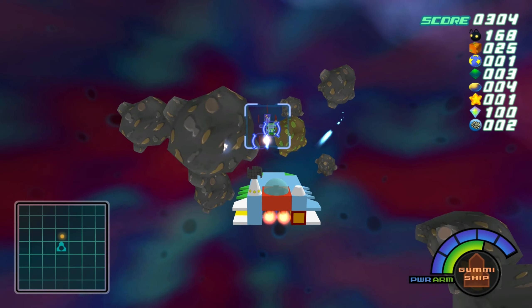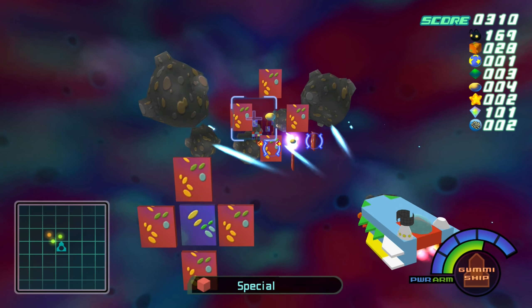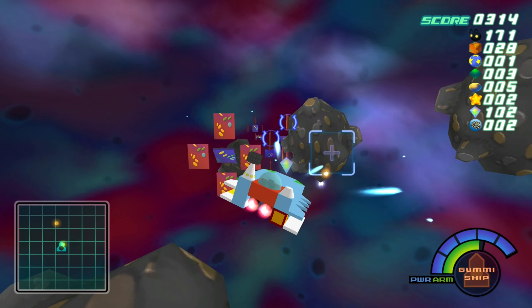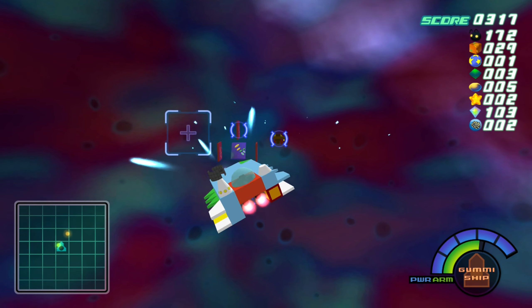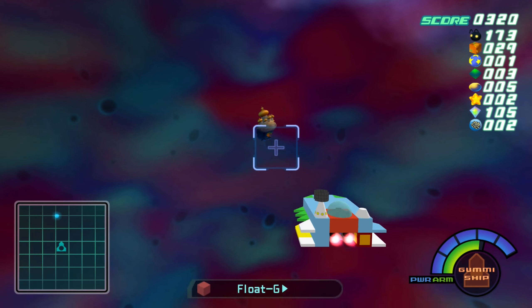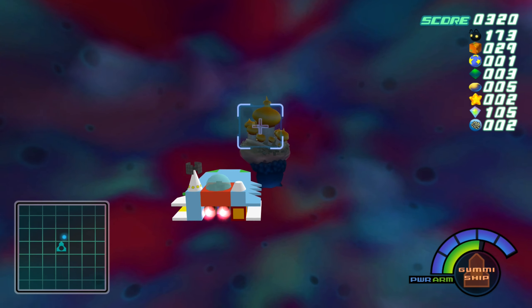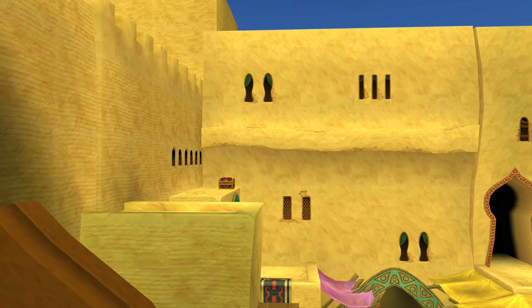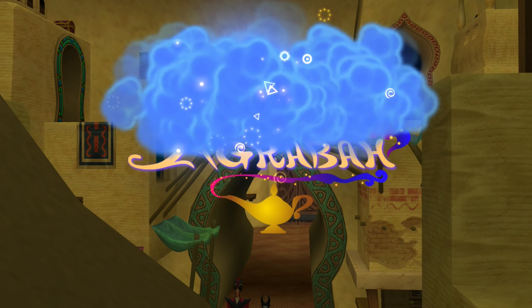Now we're in the next area — the song changed. We're shooting ships down just like that. We are cruising through space. There's a new world up ahead — I see it. Agrabah! Let's disembark. It's very yellow. Agrabah, from Aladdin.